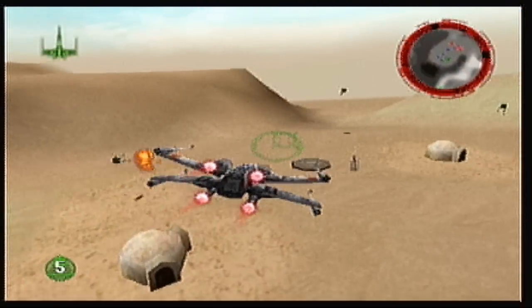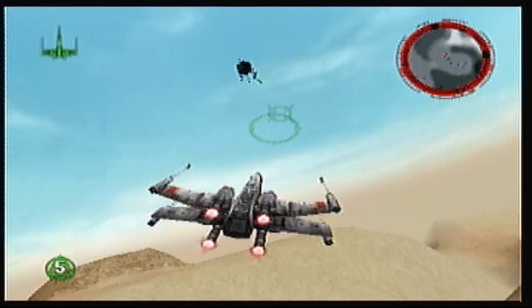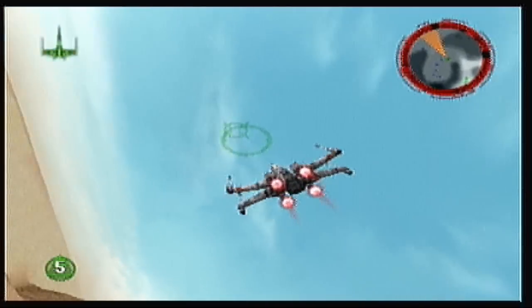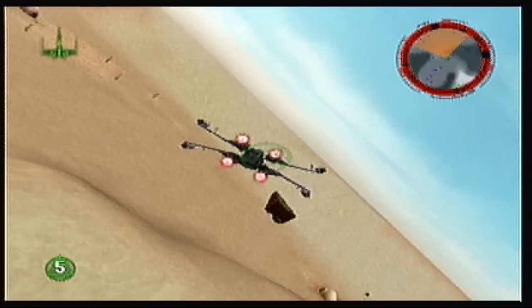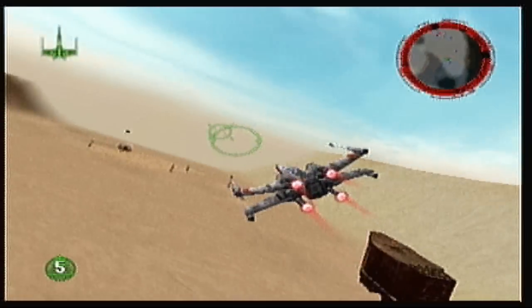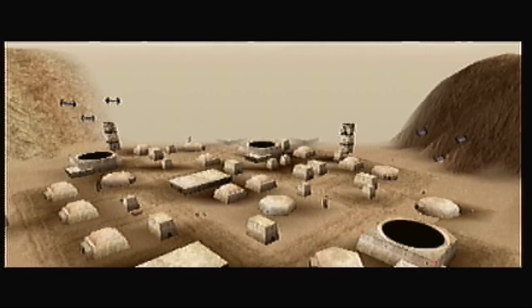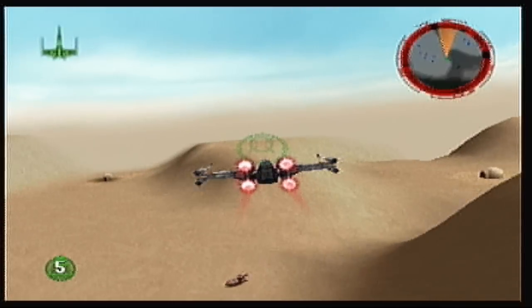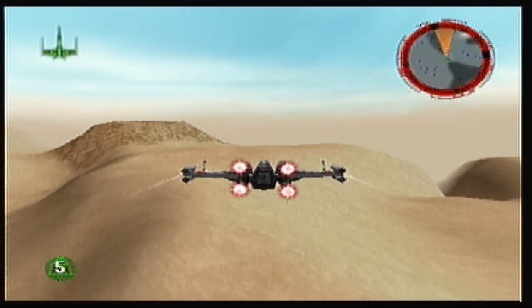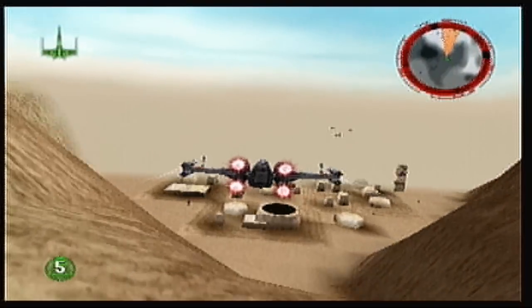You get graded on how many enemies you take out, the time you take, the amount of shots you wasted, how many friendlies you're able to save — because that's basically our prime objective, going through and making sure the Empire doesn't screw everything up for people. And there we go — that's all the probe droids. Now this is where we actually have to be quick, because Mos Eisley is being attacked by bombers and it will go pretty quickly. So I'm just going to close my S-foils and shoot.